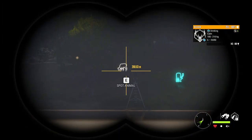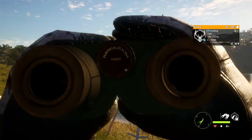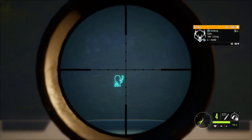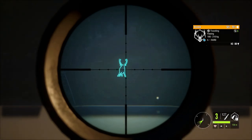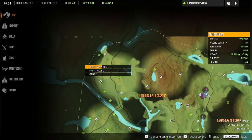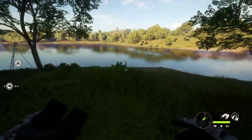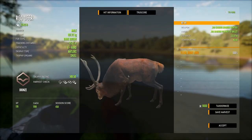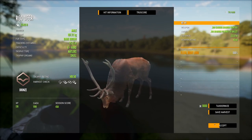Looks like we've got ourselves a small level six — nothing too special with him. I'm not even going to bother being in the stand because he is the only thing on this side of the lake that we're killing. The 300 is just so nice because it has that penetration power to push through everything that's in the way and still get into a vital. Our small level six — 149.5, 197 kilos.